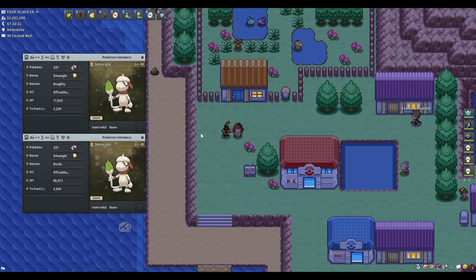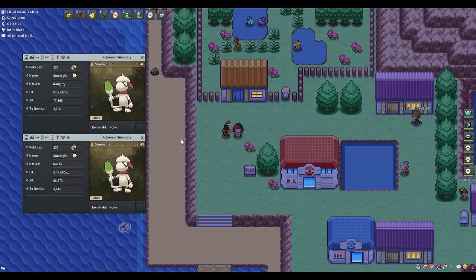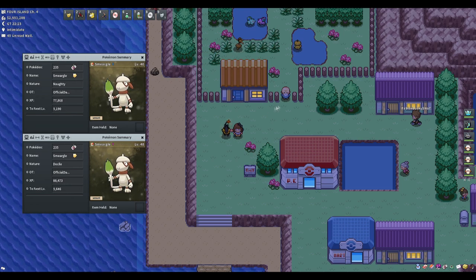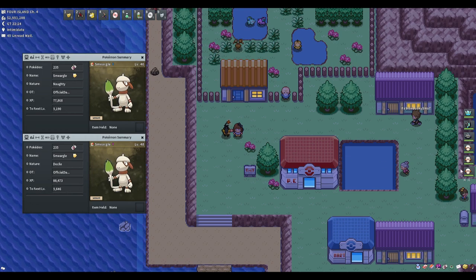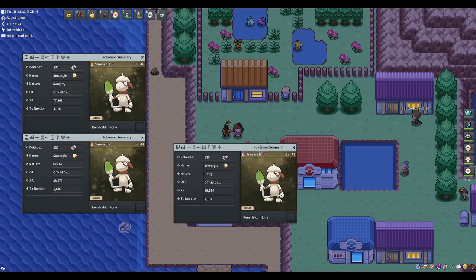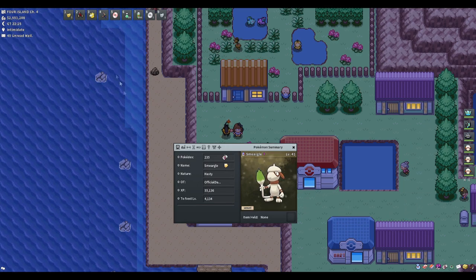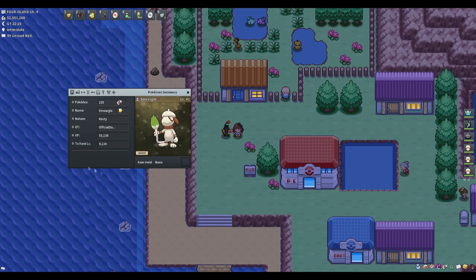You could use items like Destiny Knot to carry IVs over, but in PokeMMO it works completely differently because it's an MMO, and this is one of the best mechanics in the game in my opinion. You don't speak to the lady — you go to the old man outside, give him your male and female Smurgle, and he breeds them together, consuming them — they no longer exist. All you're left with is the egg which shared the attributes of both parents.